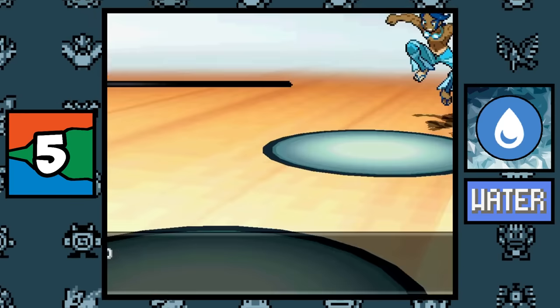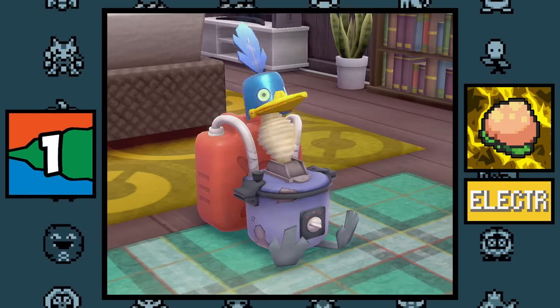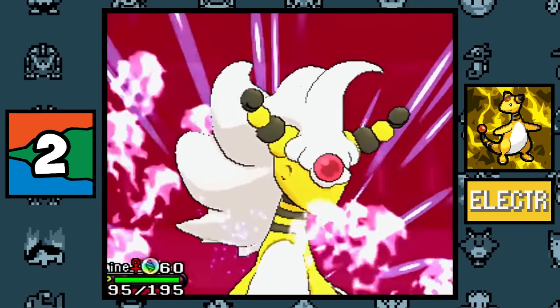There are so many Water type gym leaders in the Pokémon world that if you put them all in one region you could literally have a Pokémon league of only Water type gyms. Electric type: for some odd reason, the Cram-o-matic classifies the Pecha Berry as an Electric type item, which doesn't make that much sense since the Pecha Berry is used to cure poison.